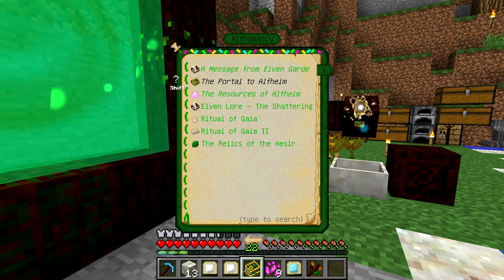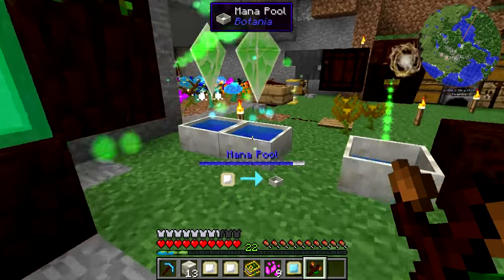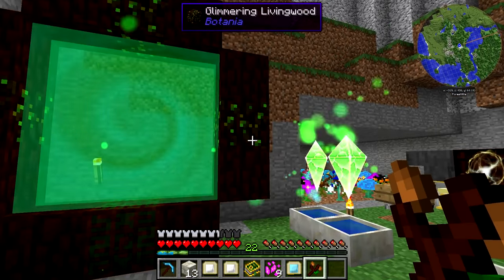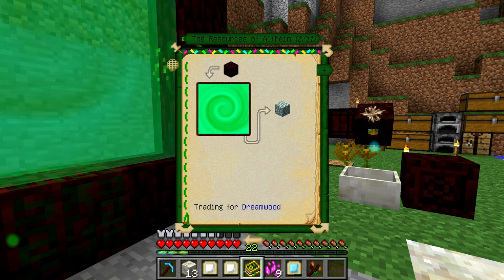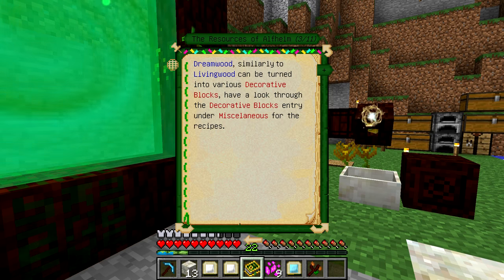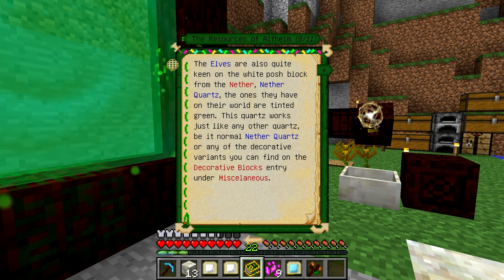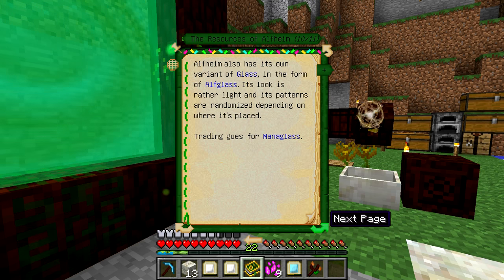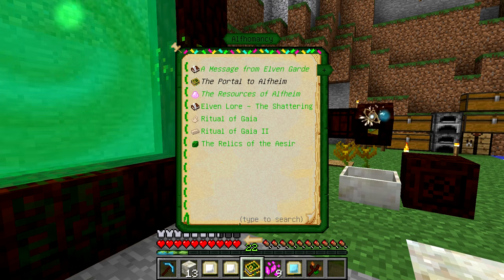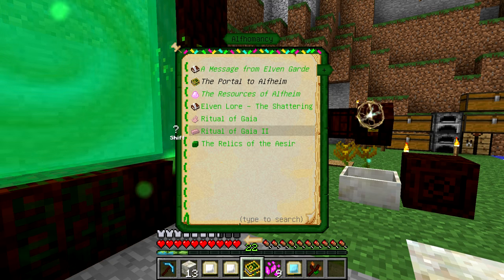We now have all of this new stuff in this Alfheim tab - that is awesome. Maybe it doesn't cost mana to keep the portal open after you actually open it up, but I'll keep an eye on that. We can now see the resources of Alfheim and the trades. We can get Dreamwood, which looks really cool and can be turned into various decorative blocks, plus Dreamwood Twigs, Elementium - it's a lot of pink stuff - Nether Quartz, Elven Quartz, and Alf Glass. We can do a bunch of different things for rituals and more - we'll go over these in future episodes.